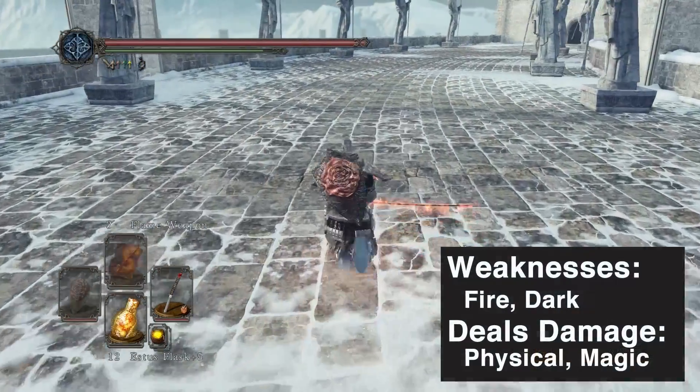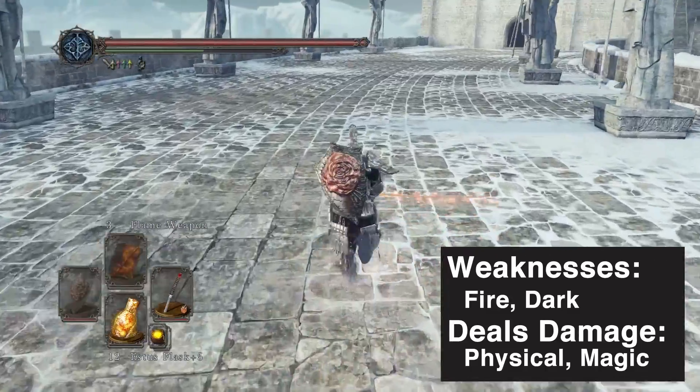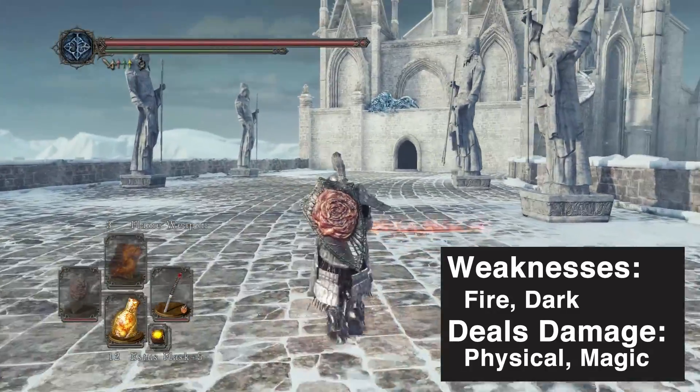Ava is weak to fire and dark attacks, and dishes out physical and magic attacks. So keep that in mind when equipping yourself for this fight.